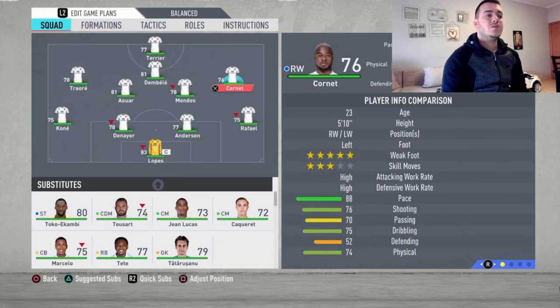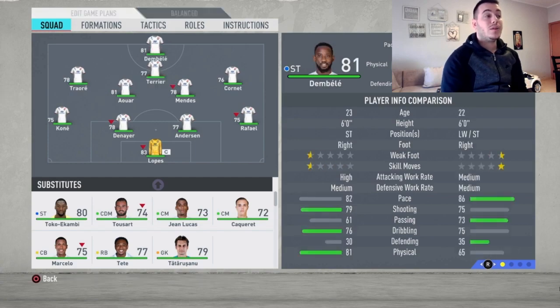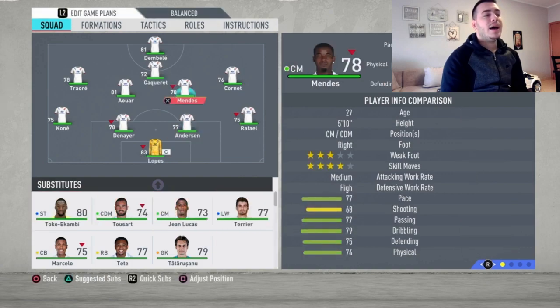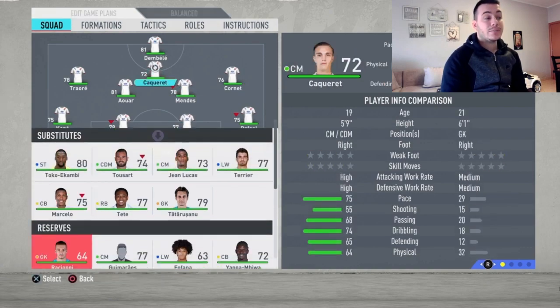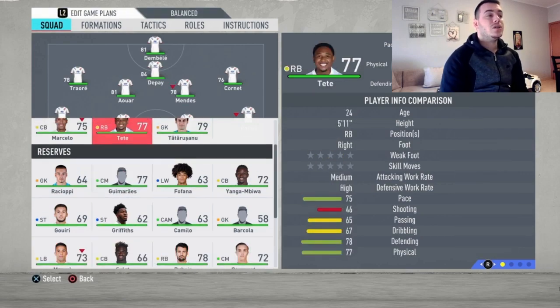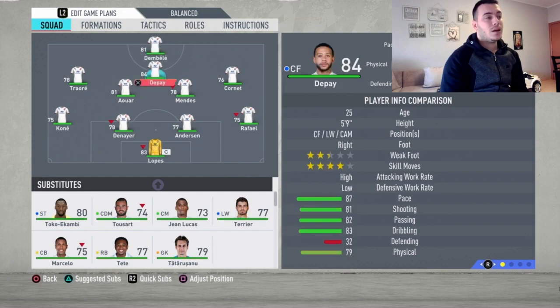Cornet and Traore are going to be the wingers. I'm gonna move Cornet to the right mid position because of his five-star skill moves and five-star weak foot — he can finish with either foot. Traore, however, has a bad right foot so he'll try to finish with his left. In the striker position is going to be Dembele, and at center forward I'm going to move Memphis Depay.